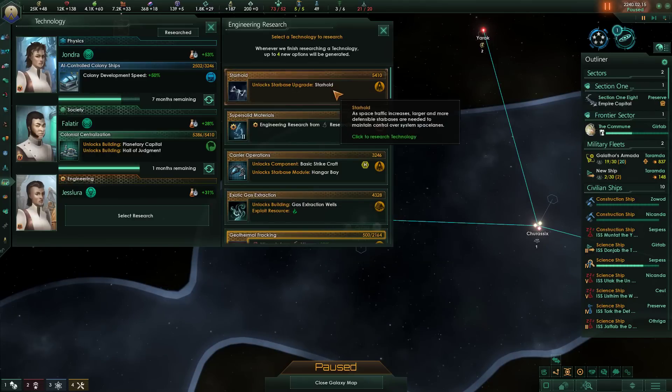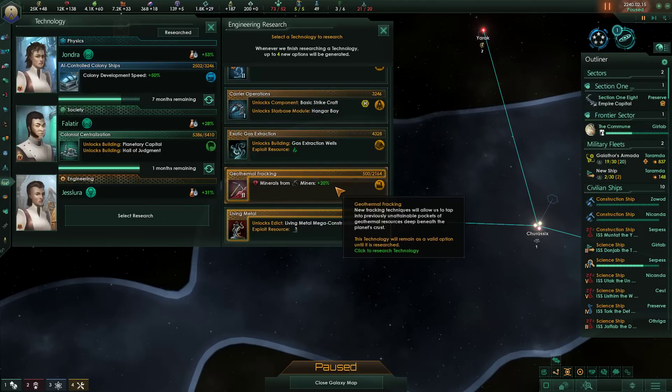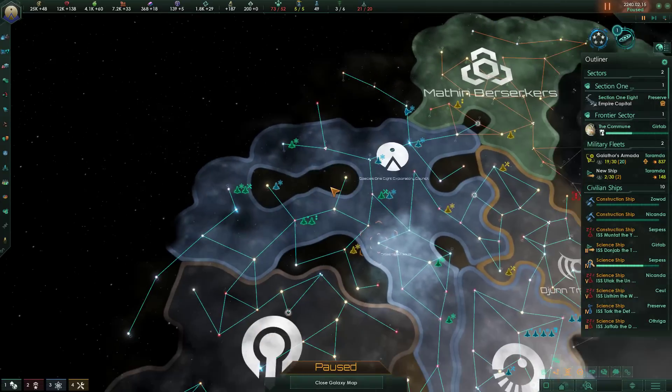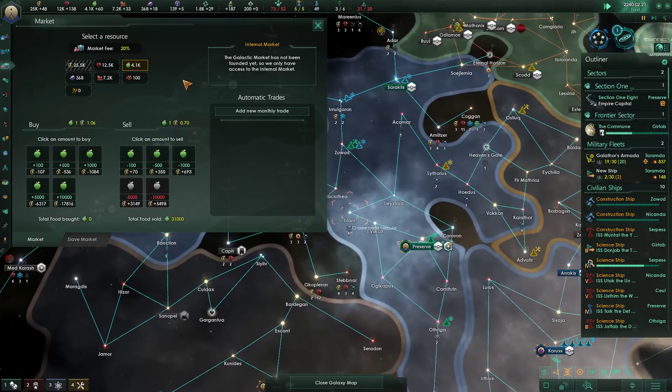Gas wells, a star hold. The hangers are kind of fun. I think what we'll do is we'll grab the geothermal fracking now, because we've got about a quarter of it already researched, and that's a decent little boost. Mostly it means we can sell more minerals, which actually I think I will do now.